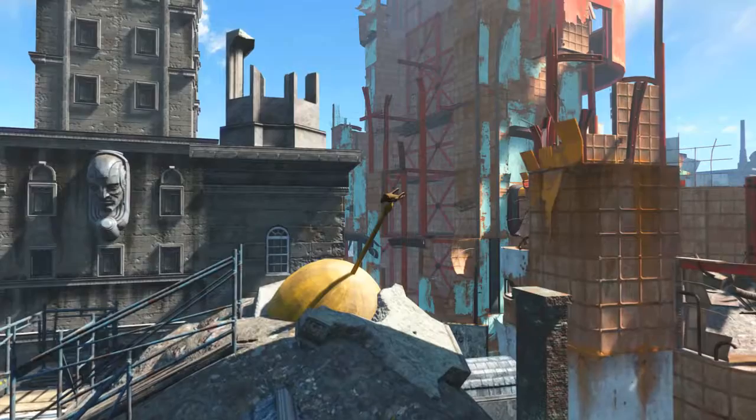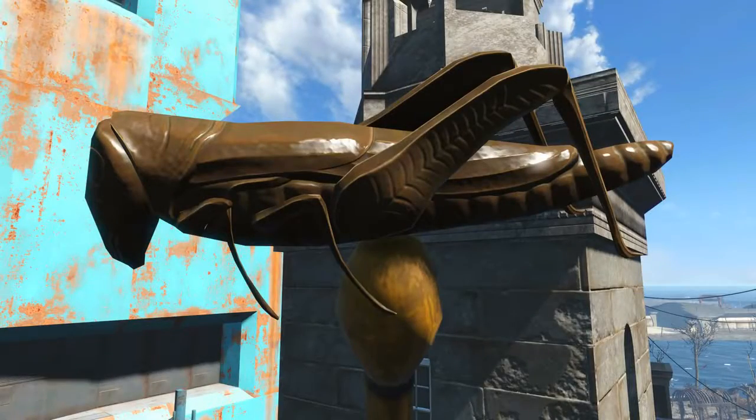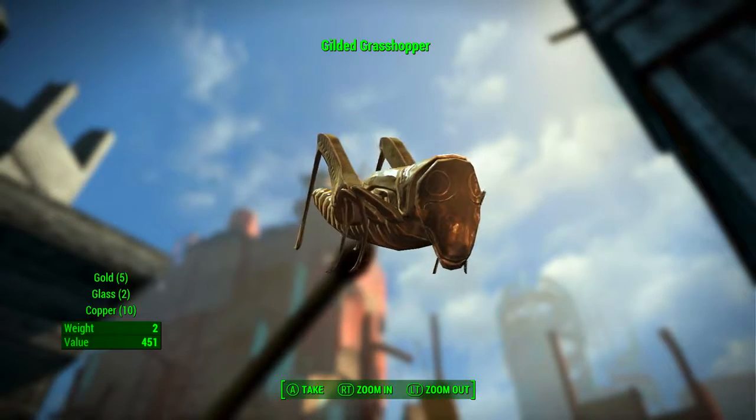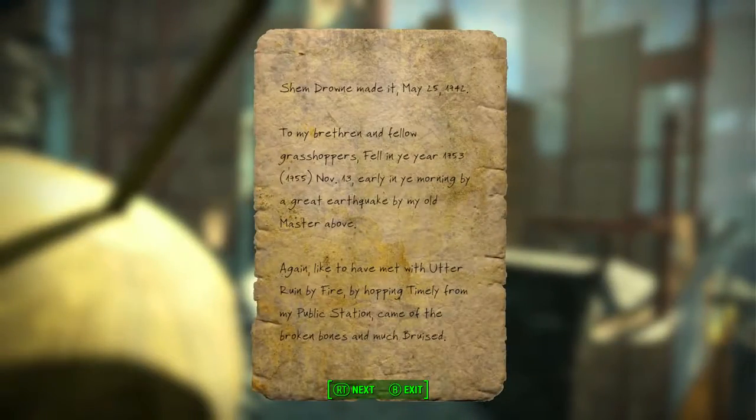The second way to begin the quest is to skip all that and come straight to this rooftop. Once you pick up the Gilded Grasshopper the quest will begin. After grabbing the Gilded Grasshopper, we need to read the note 'food for the grasshopper' and find Shem Drown's grave.